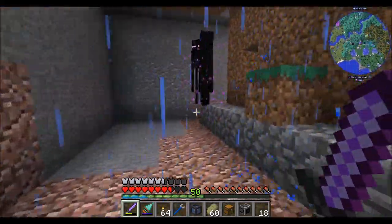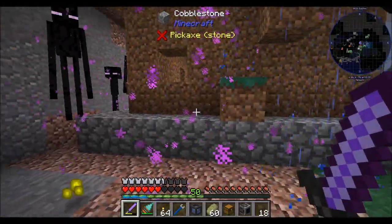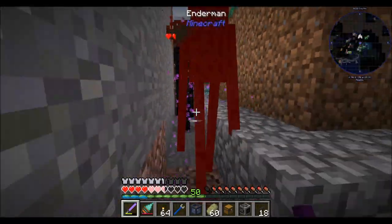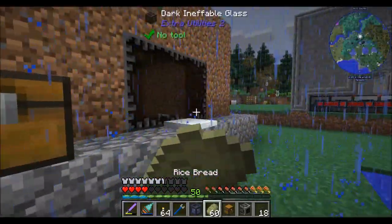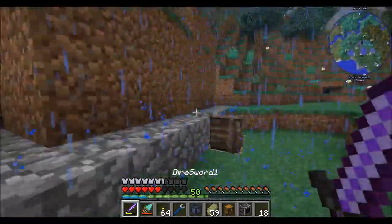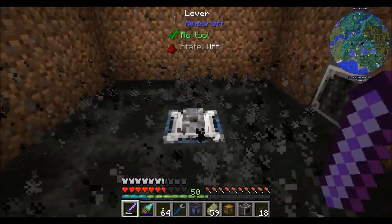It only happens with endermen though. Like, it wasn't happening with blazes, right? Oh well, there's another thing. There's a hole in the wall, so that doesn't hurt anybody. I think those are endermen creating those holes in the wall. My bad. So we'll play with that idea a little bit, figure out why that's happening. I mean, technically I could make this room larger. That would be one approach. There's a couple things we could do here.